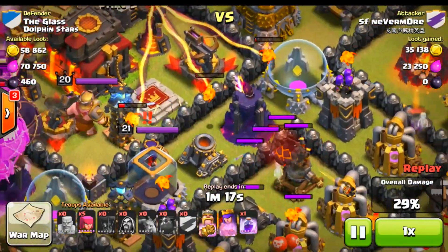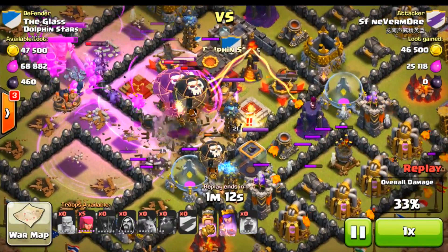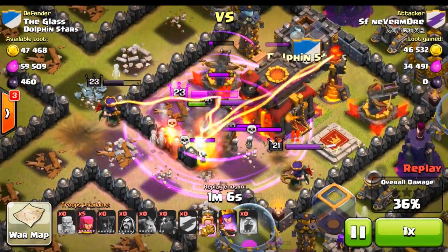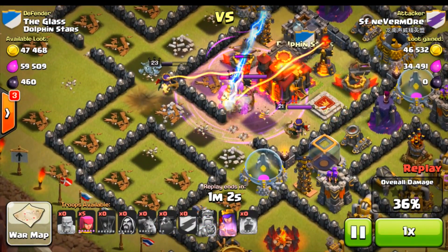They're not hogs, they're lava hounds — flying hogs, that'd be freaking hilarious. I'm going to quit Clash the day that hogs fly. Just kidding. Supercell, please don't make hog riders fly. He made his way into the center but didn't get very far with that. The other king is like, hell no, you get out of my base — I'm going to beat the crap out of you golems.